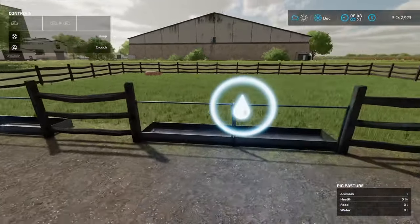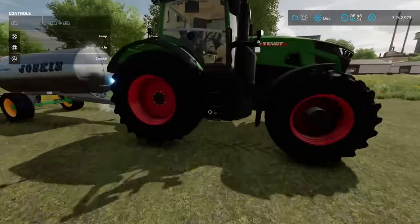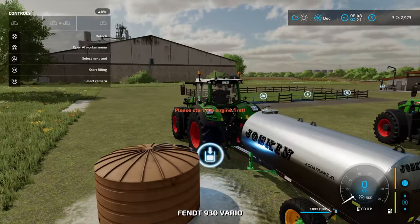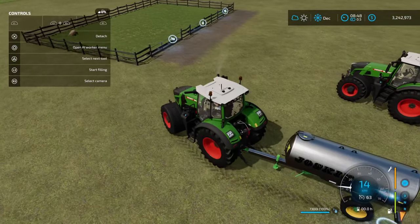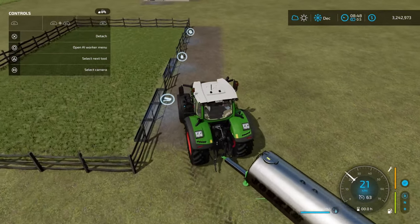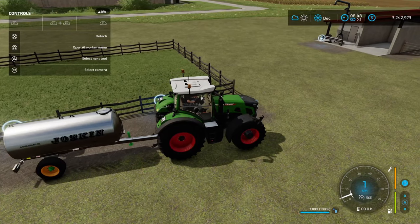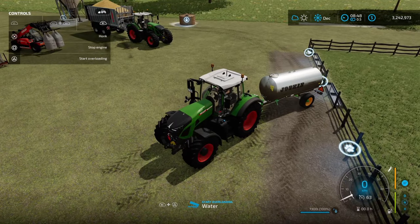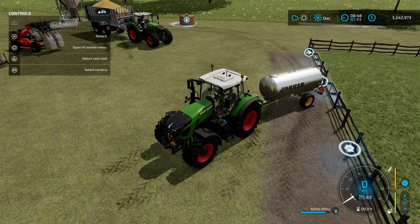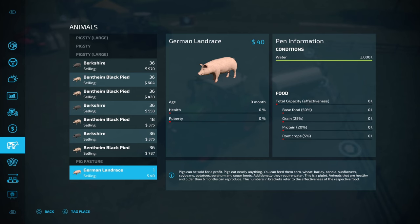We've got one pig just hanging out. Now we need to provide food and water. For water, I've put in a water tank — you can use any open body of water to fill these as well. Come up to the icon and get the overloading trigger, then overload the water and it'll take the required amount. The pig pasture now has 3,000 liters of water, which is the maximum it will take.